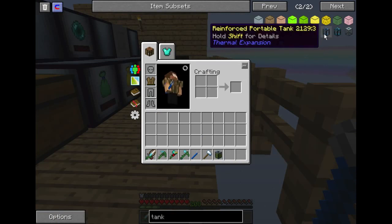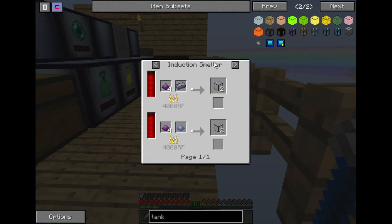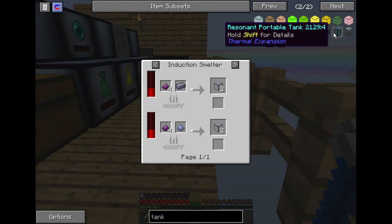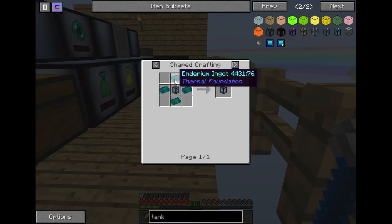The next highest one — which I have here — you take that tank and add 4 invar to make it hold 32,000, which is double that tank over there. So you get 4 times the storage space. The next one up is reinforced, and this takes hardened glass. We need an induction smelter, which I already made. We need to pulverize some obsidian and get some lead ingots, and I've got those already. Then after that, we can go straight up to resonant, which holds 512,000 millibuckets — so 512 buckets — and that just takes the reinforced tank with some enderium.